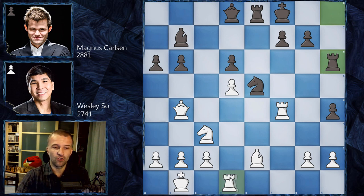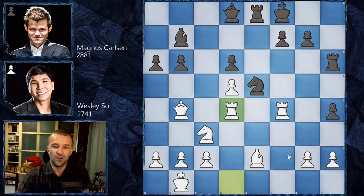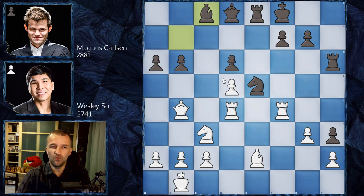Magnus plays Rh6 as planned. Then Rd2, Rd4 — what the commentator calls an 'Alekhine's Gun' horizontally on the rank, rather than the usual vertical file setup. After h3, the Alekhine's Gun is shooting nowhere. If White takes that pawn, Black would have too much activity. So g3, and also Bc8, maneuvering the bishop.